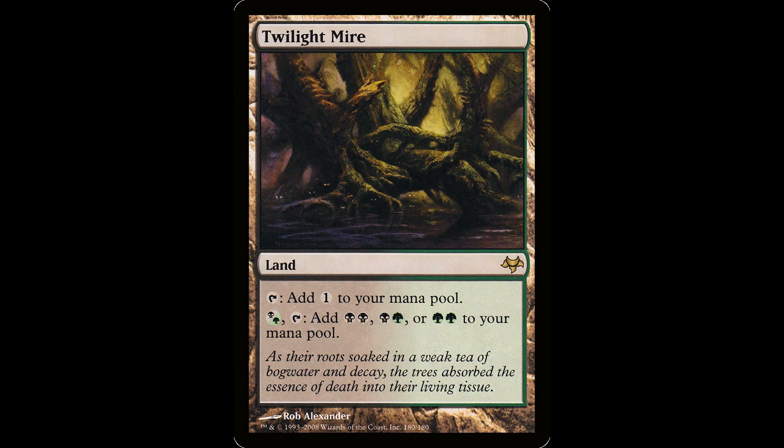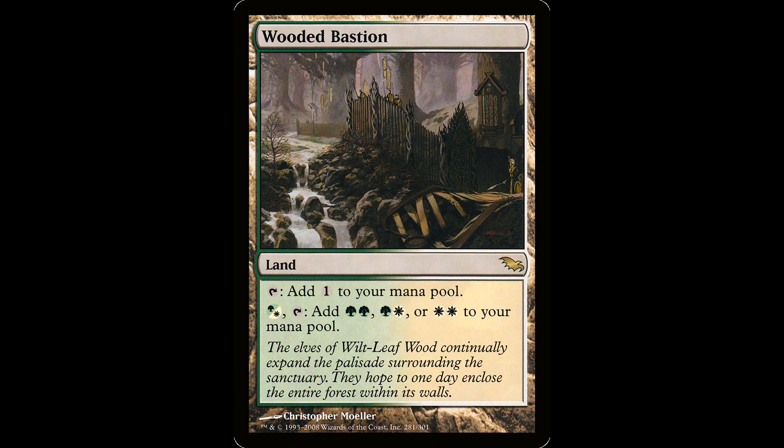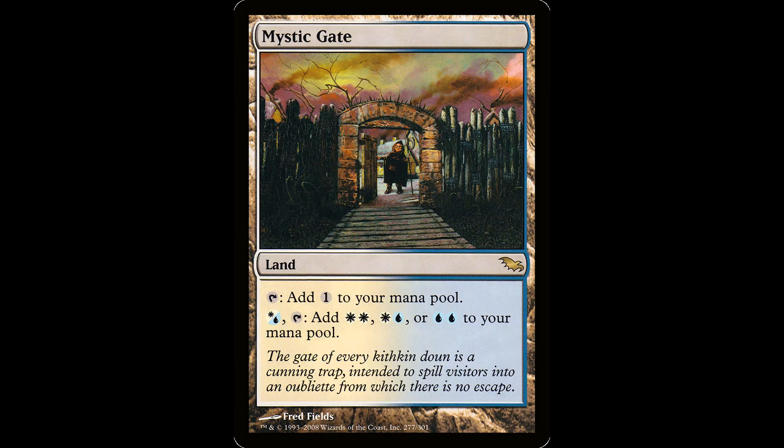Having access to this level of color fixing is great in two and three color decks. The nostalgia on these things hits so hard. The artists went to great lengths to set the stage for the set. Many of the arts include creatures from Lorwyn and give the creatures a place to hang out. Look at the Mystic Gate — you got this little fella just passing through there, gorgeous.